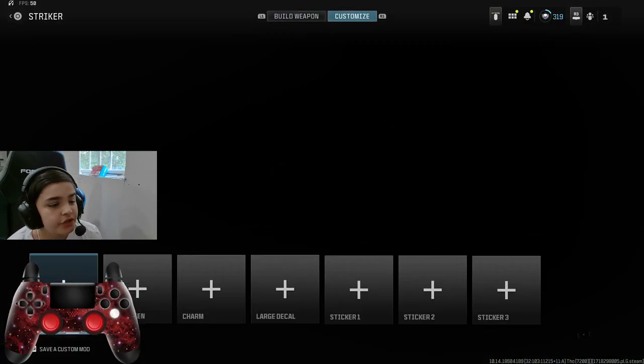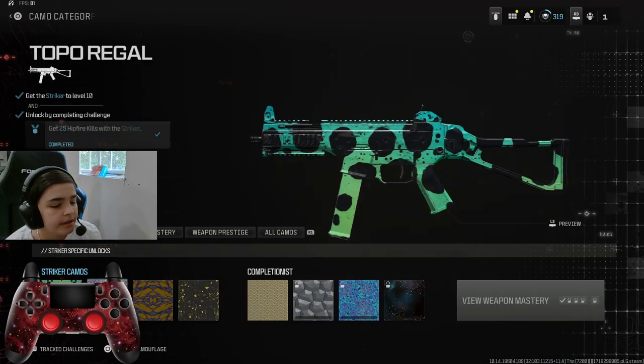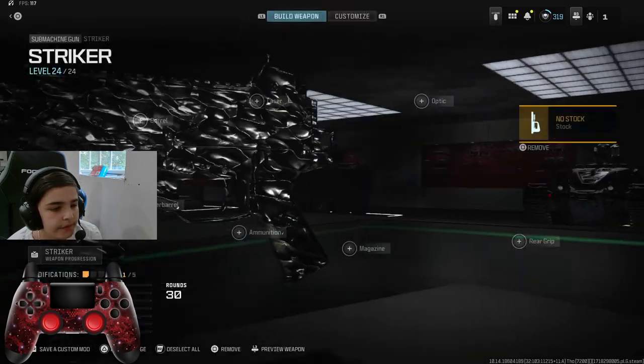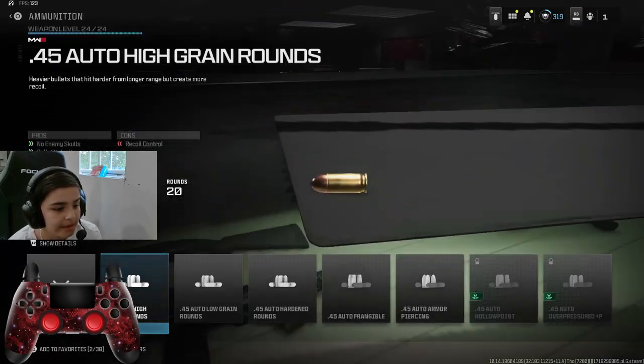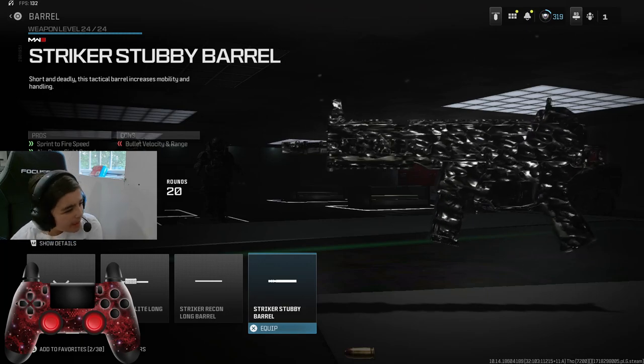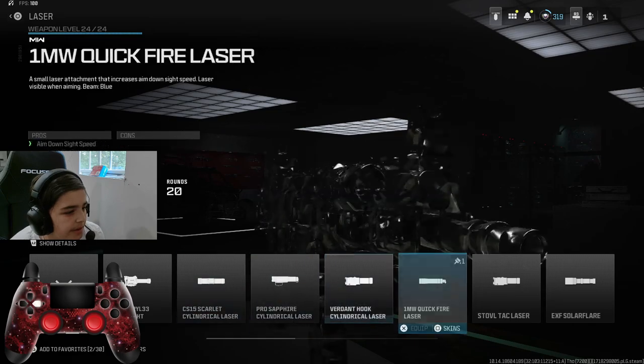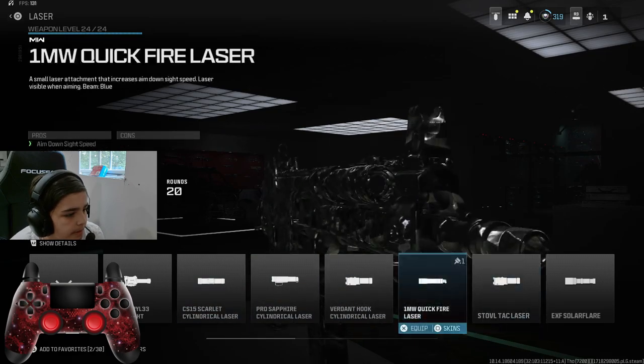For the second gun, we're going to be using the Stryker SMG. We're going to try and make this as bad as we can, so we're going to have to use no stock and a 20-round mag. And we're going to use the Stubby Barrel — that's really the only thing I can think of using.